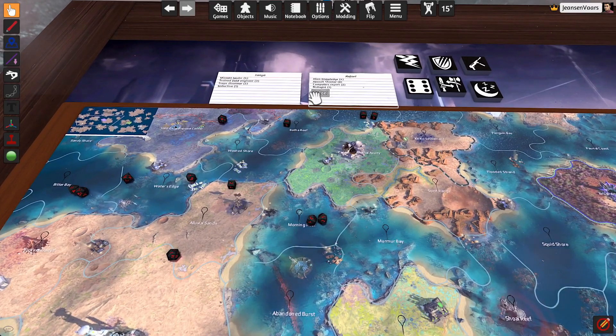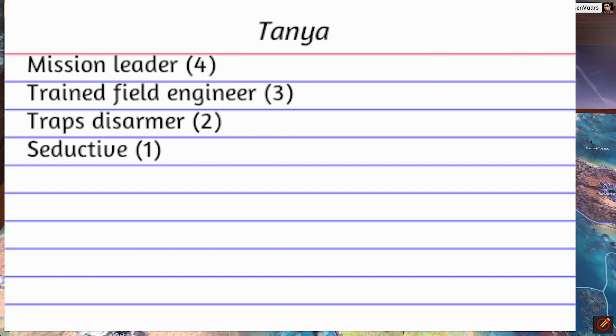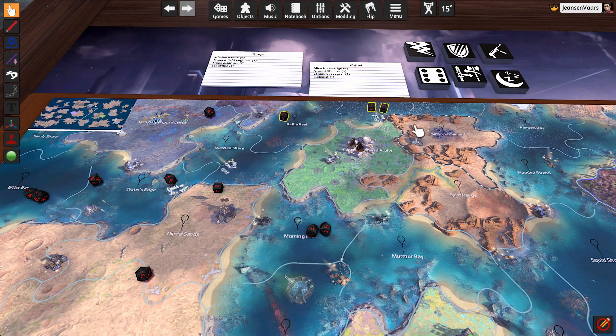If something comes up that she can use — trained field engineer — you set a difficulty which is 5, 10, 15, or 20. For easy difficulty it's 5 but the next one would be 10. If she has trained field engineer on 3, I would roll 3d6 and sum it up and compare it against the value of 10, the difficulty I would have chosen. If it's exceeding that, it's a success. That's it.